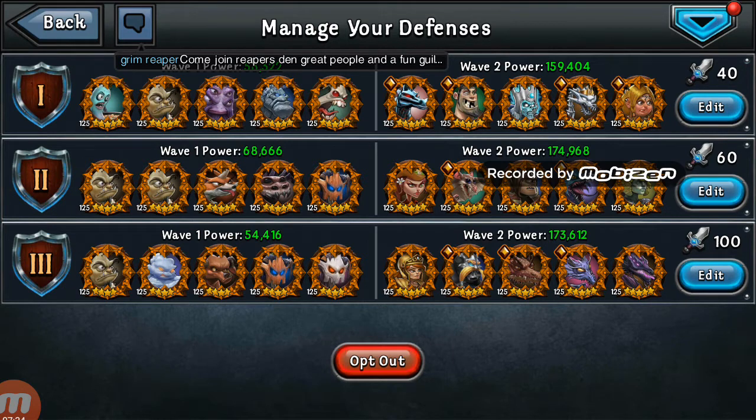Line three contains my dragon slayer, ninja, dust, storm, and void. When I run a defense, I normally try to include a dragon slayer, a void, and a bone in each of the lines. Dragon slayer, as I said, will block all that energy drain, which is very helpful.